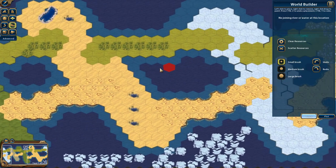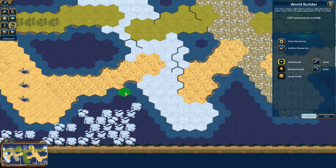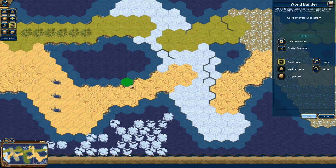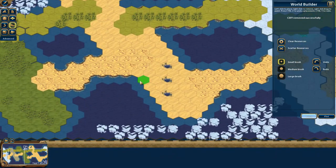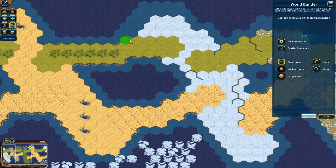Cliffs work similarly — you paint them around where you want them. By default, when you make a hill terrain with a coastline, it will automatically add a cliff. You can manually remove these by right-clicking. Cliffs are very important and often overlooked when making a map because they really do determine a lot of sea combat availability and whether units can travel between coastal tiles.